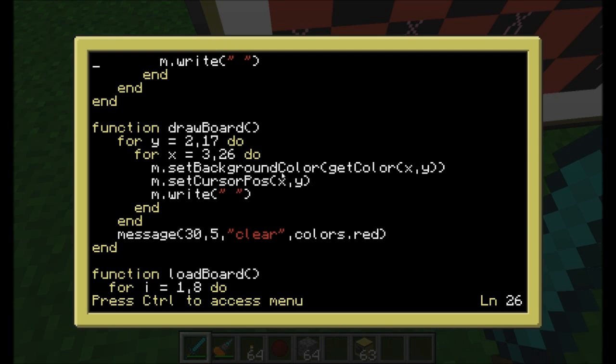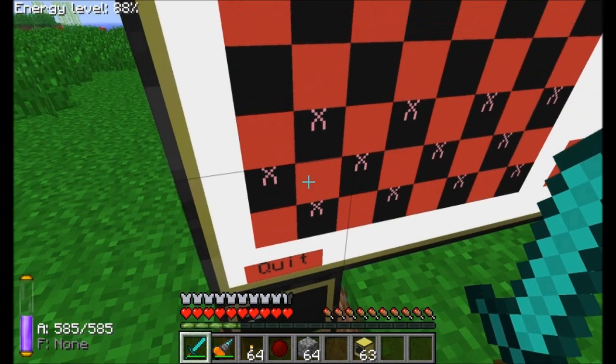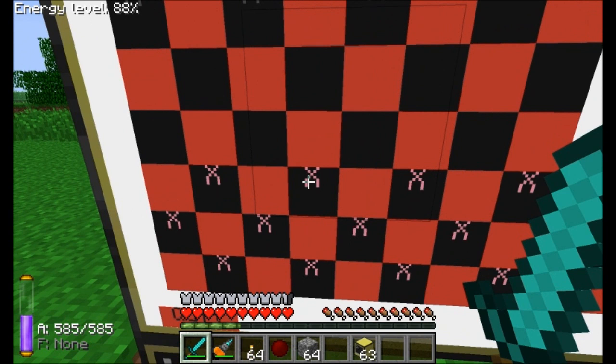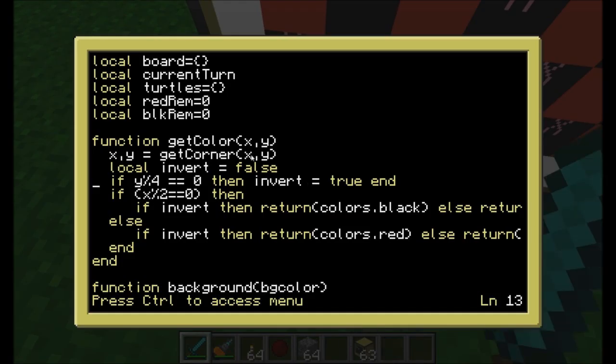The drawBoard function loops from Y2 to Y17 and X3 to X26, going through every space in between with a nested for loop. I needed getColor because when I print out the X's for the checker pieces, I need to know what the background color is regardless of where I'm putting it. So I needed some procedural way to say: I have to put an X here — what color should the background be? Should it be black or red? That's what I did with the getColor function.